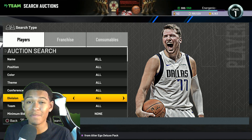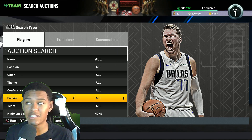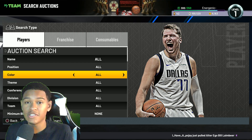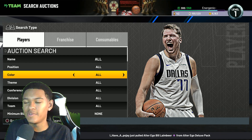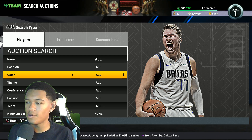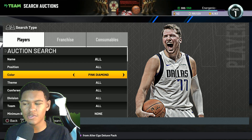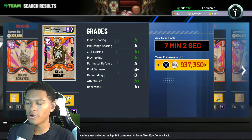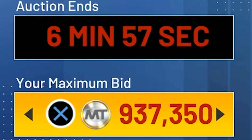This third method is the best in my opinion, and it's what I used to make 10 million MT in just one week last year, plus millions throughout the year in 2K21 — and I'll continue doing it this year. It's sniping. If you don't know what sniping is, I'll break it down simply. Let's look at this Kevin Durant card with the darker jersey from the Alter Ego set that came out on Friday.